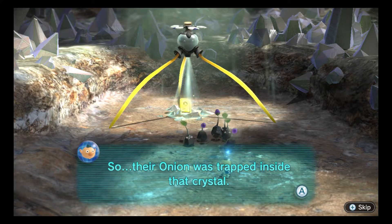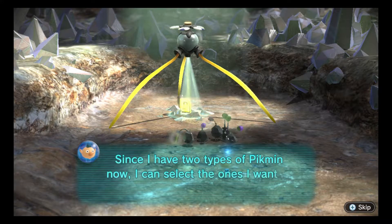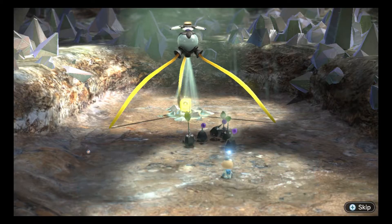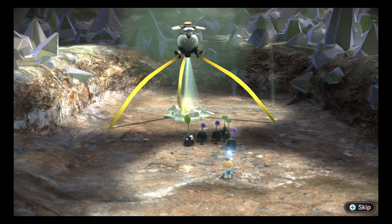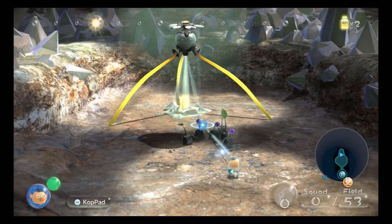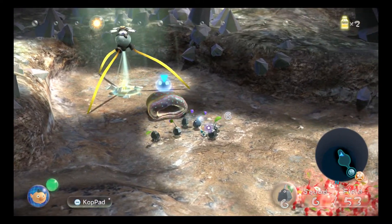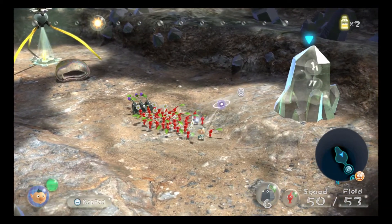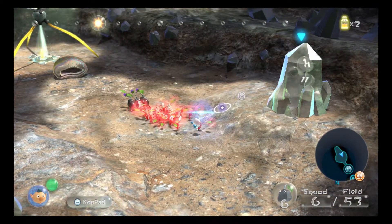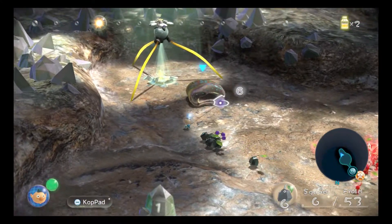Their onion was trapped inside that crystal. Since I have two types of Pikmin now, I can select the ones I want to use. It's telling you how to swap the Pikmin types in your group by pressing Y. So basically, pressing Y when you have more than one type of Pikmin will dismiss whatever group you don't have selected at the bottom - I had my rocks selected so it dismissed the reds. That's how that works.